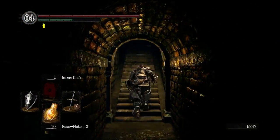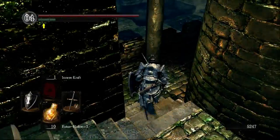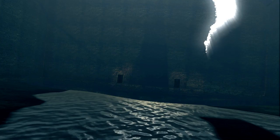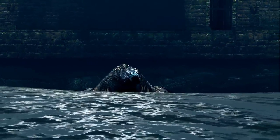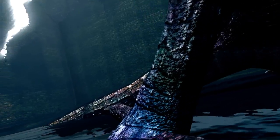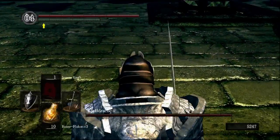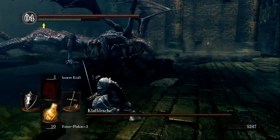That's frustrating especially if you're getting killed a lot. Here you can summon Solaire or whoever. This fight is not that hard — if he does his crawling attack, you just have to go to his side and wait till he stops.